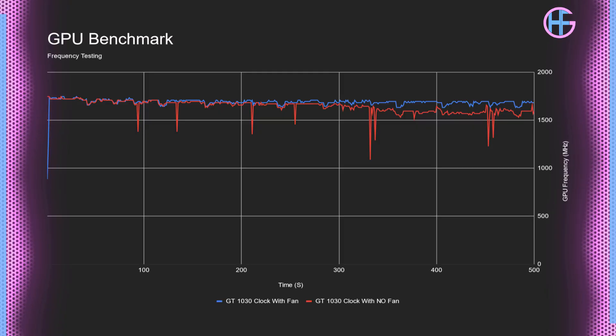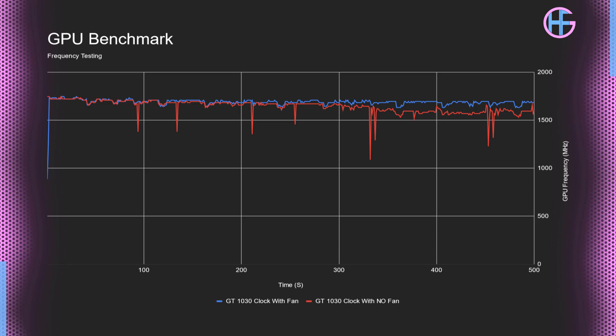For frequency testing, I ran Heaven in a loop for 20 minutes. With the fan blowing over the GPU, the frequency ran between 1,690 and 1,630 MHz. With no fan blowing over the GPU it ran between 1,590 and 1,530 MHz — around a 100 MHz difference. Even with no fan, the clock speeds were still higher than the rated OC boost clock of 1,506 MHz, which is really nice to see.